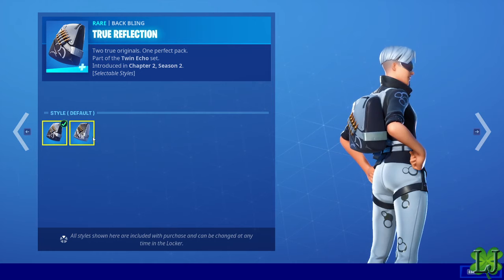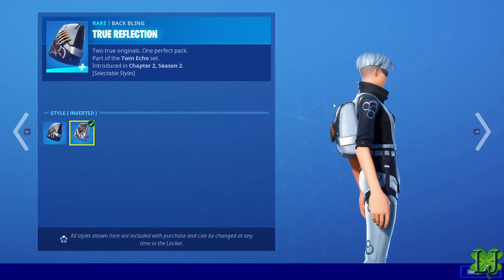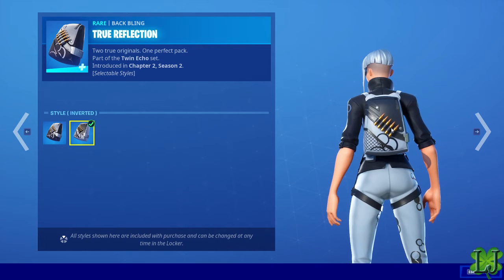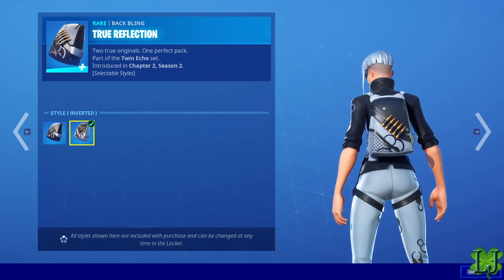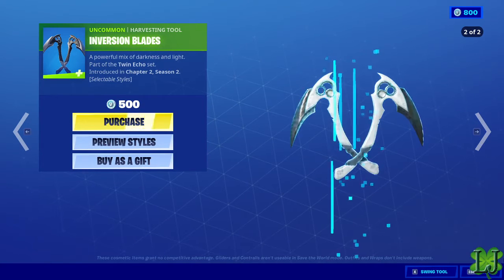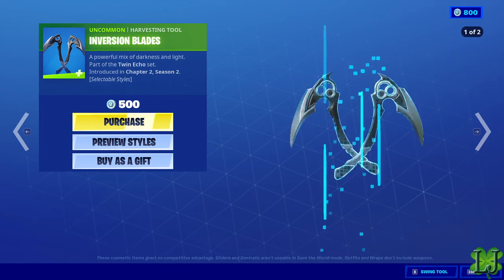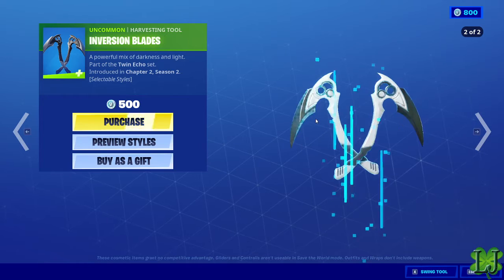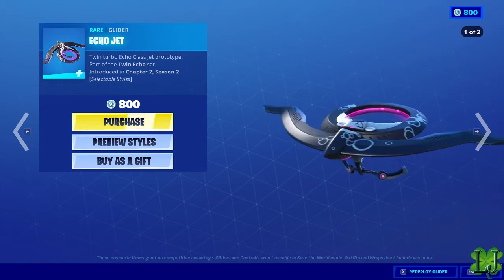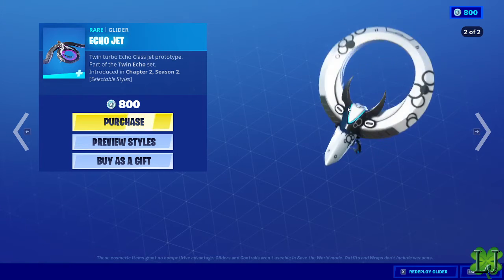Default, then inverted — yep, inverted. Wait, there's bullets? Okay, so someone's just gonna go snap. I think it's some assassin, gonna kill someone or something. Inversion Blades — I guess that's the inverted version. Eco Jet inverted.